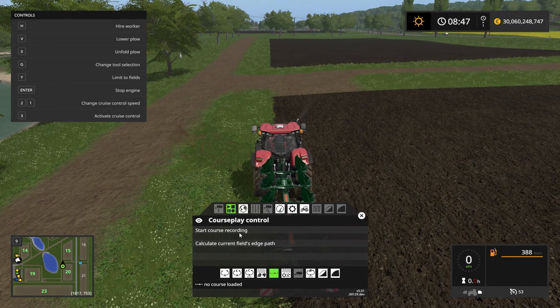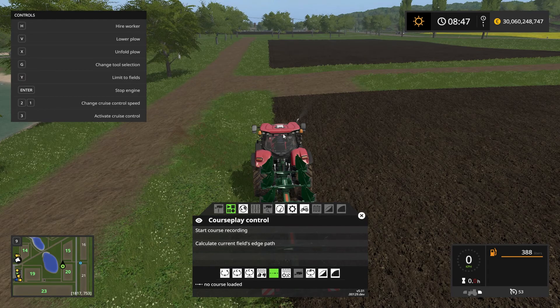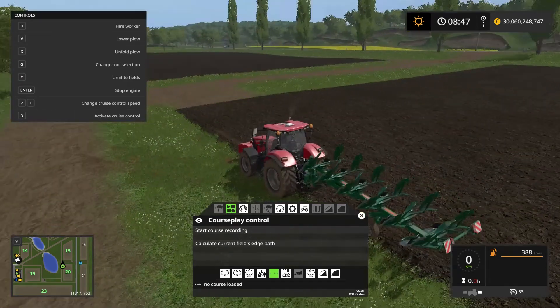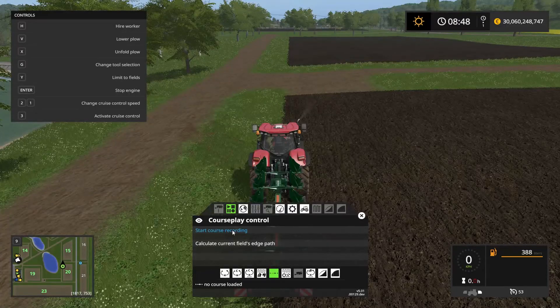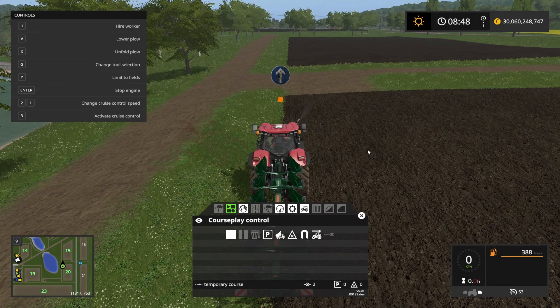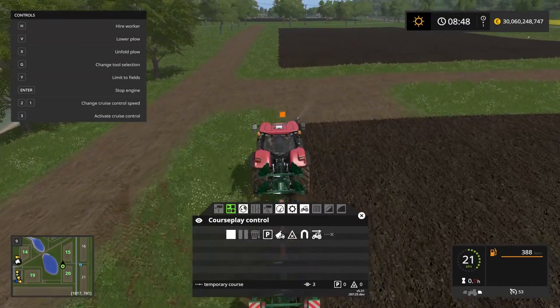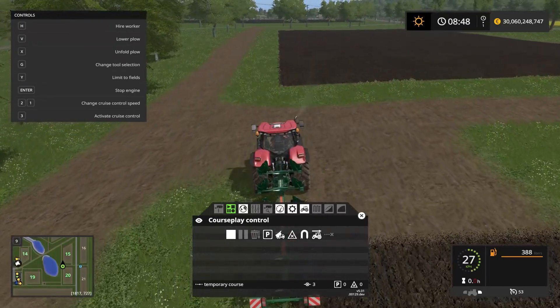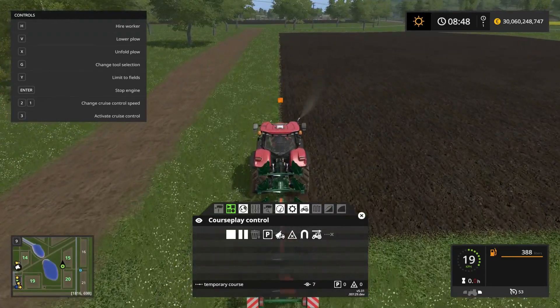Now we're ready to record the course. This course that we're going to record is the outer boundary of where Courseplay should be working, because we don't want it working on field number 20 or field number 15 — we want to define the area where Courseplay should be working. Let's record the outer boundary of this course. We press to start recording and drive straight forward, which should line us up perfectly with this boundary here.